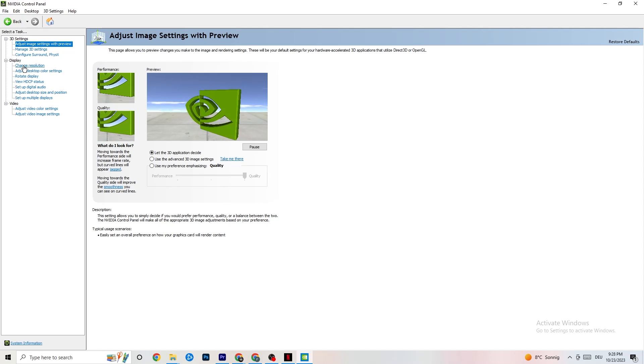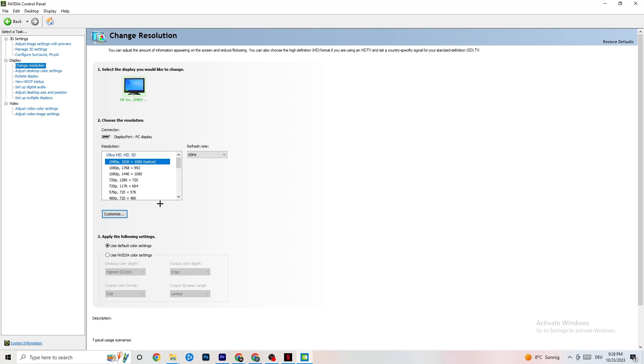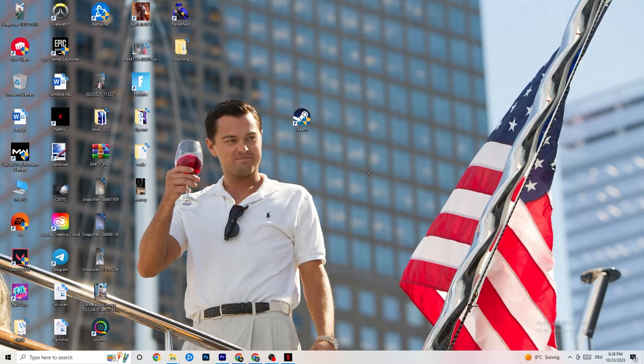Still in the NVIDIA Control Panel, go to Display and click Change Resolution. Make sure your monitor is set to the same resolution as your in-game setting. For example, if your game runs at 1920 by 1080, set your monitor to 1920 by 1080 as well using the Customize option.